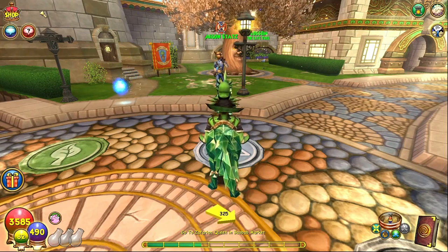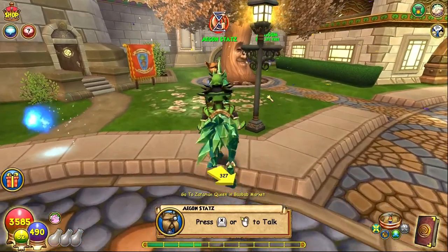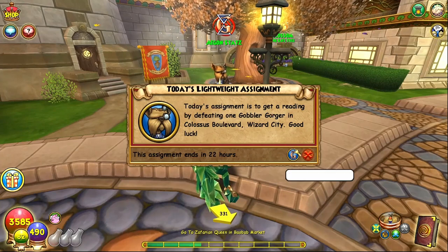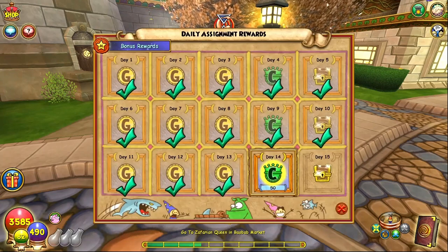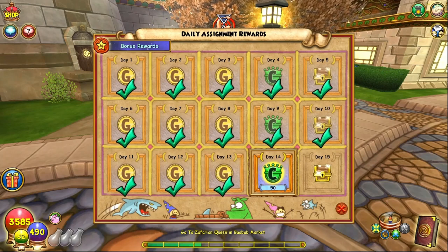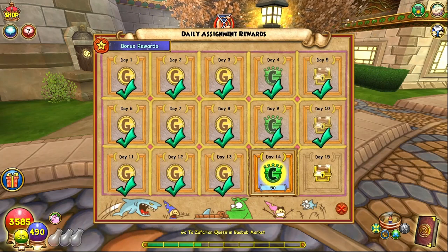You can see where your daily assignment is when you first log in — there's a daily spiral pop-up screen when you first log on to your wizard. Mine today is to defeat one gobbler gorger in Colossus Boulevard. You can also see the quest if you talk to him in Ravenwood, and get his dialogue. You can also see the daily reward, and the reward changes every day, first starting with gold, then you get crowns, and then a treasure chest — you can search what it drops on the wiki, but it doesn't drop anything crazy, though it does drop some decent items.